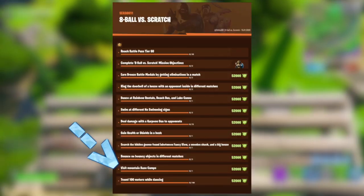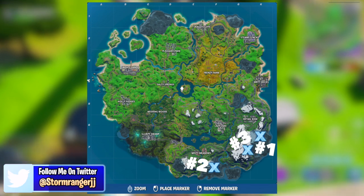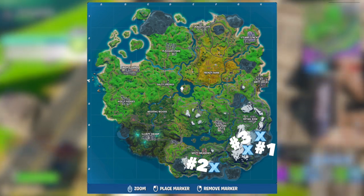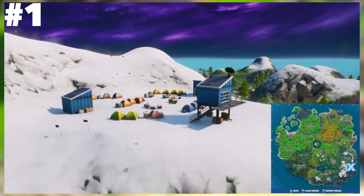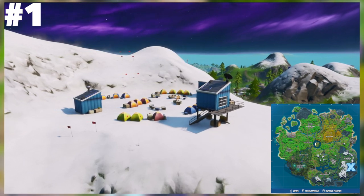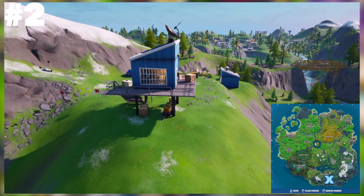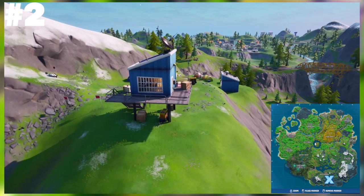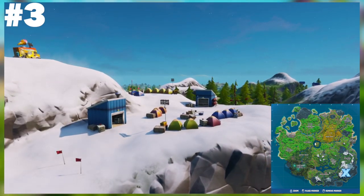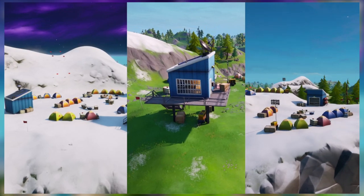The ninth challenge is to visit three different mountain base camps. I'll put the map of the locations on screen first. The camps shown are found on top of the mountain just south of Retail Row, then the mountain just south of Misty Meadows, and finally the camps just southwest of Lazy Lake. Because you only must visit these locations, this challenge will be a piece of cake once you know where to go.